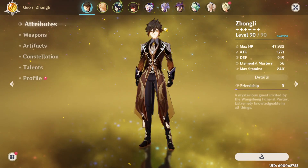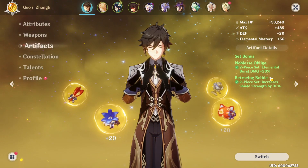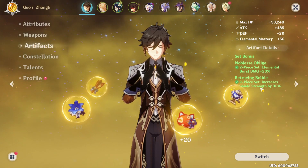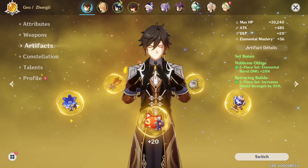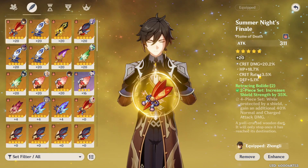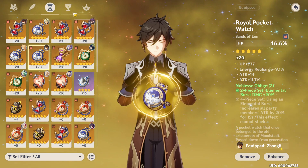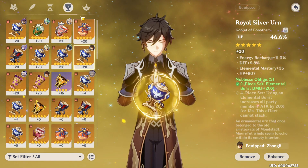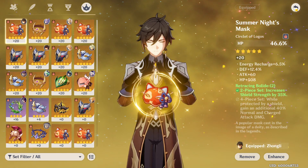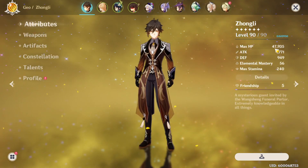Tank Zhongli consists of nothing but HP percents. As you can see, I have two-piece Noble set and two-piece Shield Strength — that's just how it fell. You can rock any HP percent, it doesn't really matter. If you look at my artifacts: 21% HP sub right here, 18% HP sub right here, then max HP with HP base, max HP with HP base, and max HP with HP base. So I'm literally rocking all HP and I have 48,000 HP right now.